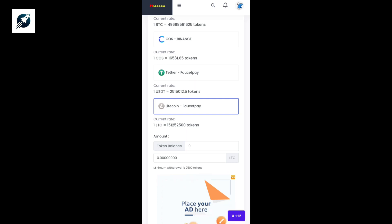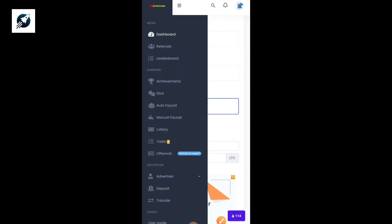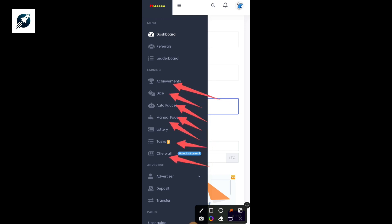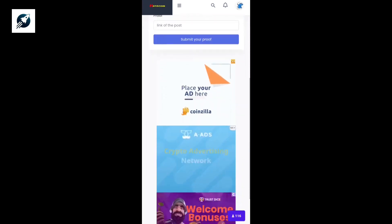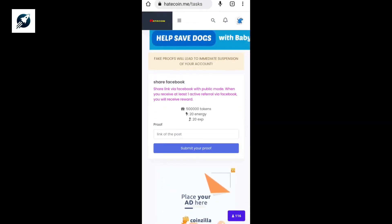To start earning from this site, click on the menu icon and you'll see different ways to earn. We have Achievements, Dies, Auto Faucet, Manual Faucet, Lottery, Tasks, and Offer Wall. Under Tasks, you can complete various tasks — for example, sharing your link via Facebook in public mode. When you receive at least one active referral via Facebook, you'll be rewarded 500,000 tokens, plus 20 energy and 20 XP.